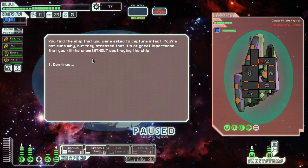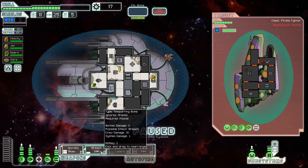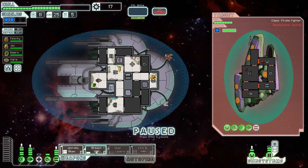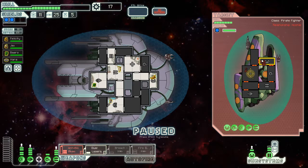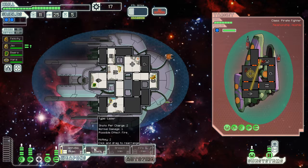We find the ship we were asked to capture intact. We're not sure why, but they stress it's of great importance that we kill the crew without destroying the ship. You seem to have a weapon that does 30 crew damage but doesn't do any system damage. I can't remember if the anti-bio beam does damage to salt shields - we might do loads, maybe like eight or something.